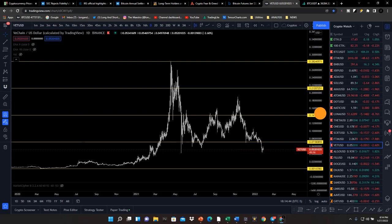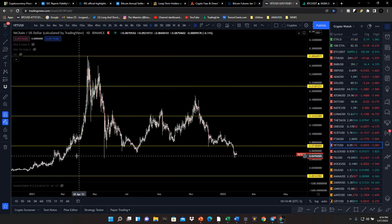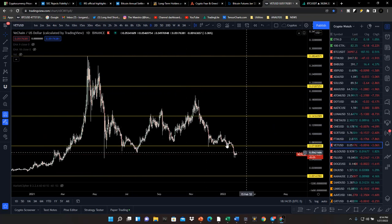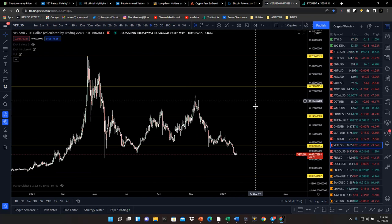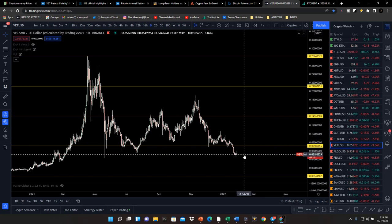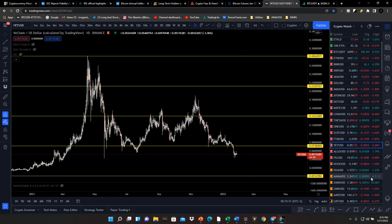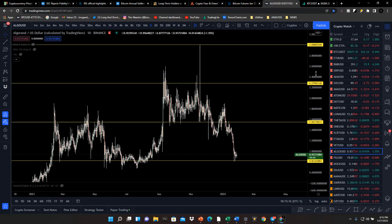VeChain had some expansions into premium zones and then played around and dropped back down, trading in a discount zone and ranging between premium and discount. Not a ton of confidence that this will reach all-time highs any real time soon. VeChain is definitely trading more in the discounted zone, starting to take some of these lower areas out. I think it's a really good scale-in buy at this point — there's a lot of attention being paid to this network.